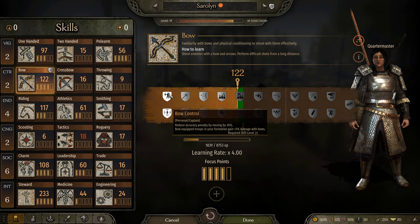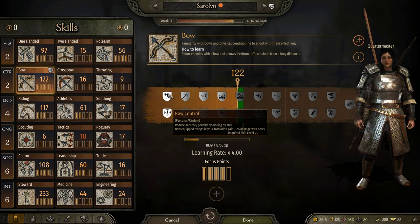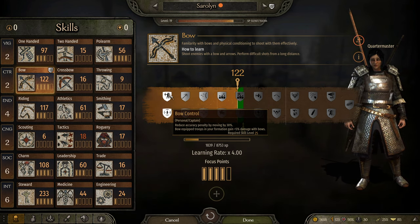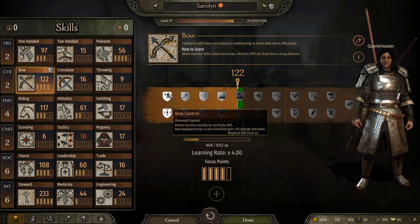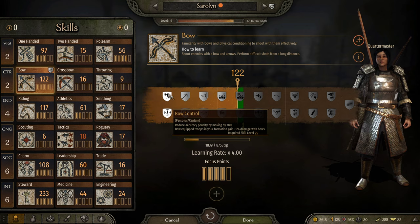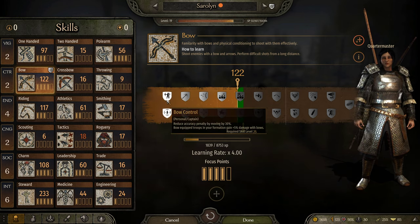None of my companions will ever be governor — I am a governor, but they will not be. They can't own territory, they are just my companions. Captain skills are when you are in an army and you're not in lead of the army, but you lead a subset of it. When you enter a big fight, you can designate your infantry, cavalry, and ranged as a captain to someone else where they can benefit those troops. The party leader skill is when you just lead your own army — right now I am technically a party leader.